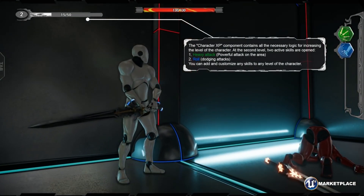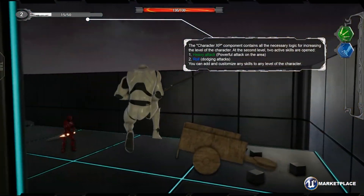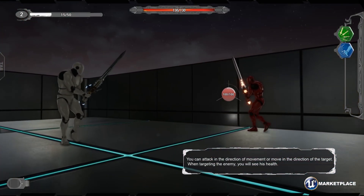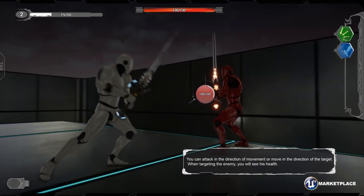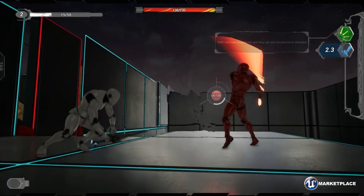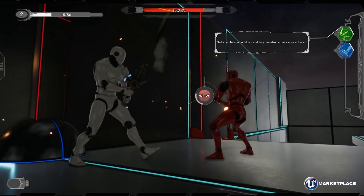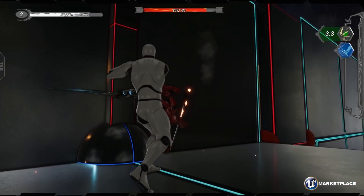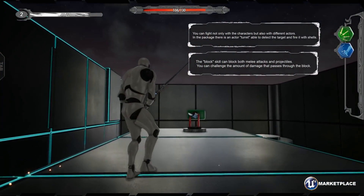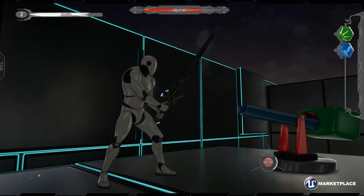It includes a movement system for walking, running, and jumping, and the system also allows you to increase the level of your character. Features include a jumping system with different running and walking states, a health component, a melee weapon component for close quarters combat with three different sword styles, basic AI capable of hearing, seeing, following, and attacking the player at close range, and an XP management component for handling your character's leveling up, plus a game interface with a cinematic camera during combat.